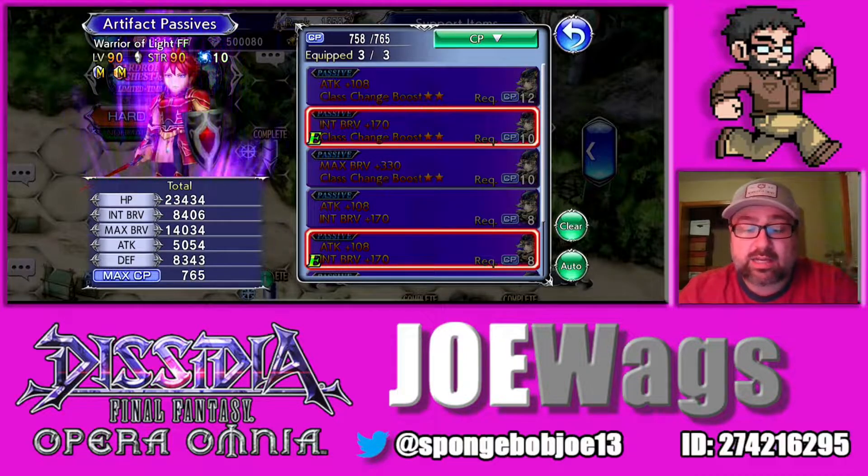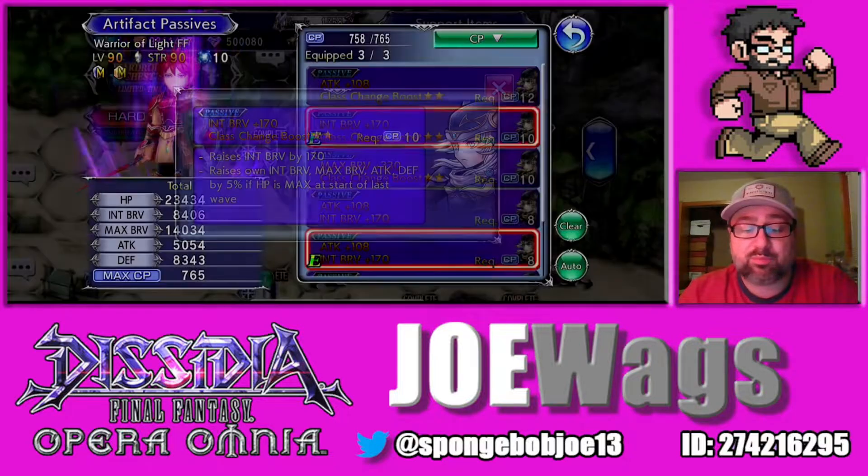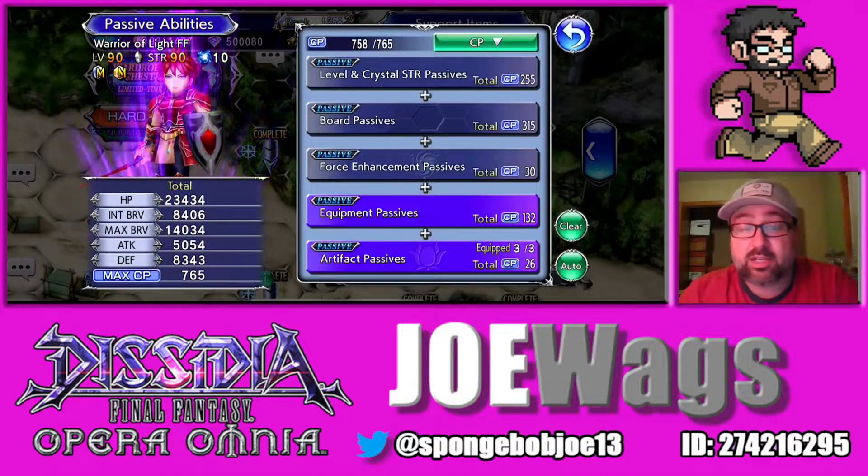On his artifacts, Eye Brave is the first stat you want — Eye Brave 170. And if you can get it, you want Clash Change Boost because that's going to give him all stats including more Eye Brave. Eye Brave is what you want to give Warrior of Light. He's not a typical character for artifacts and spheres.